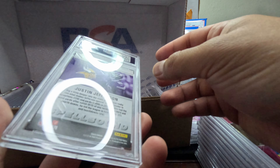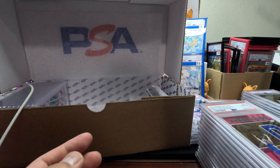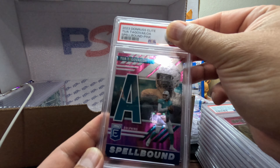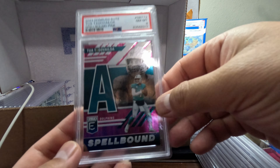These 2023 are hard to get a good grade. We got Tua Tagovailoa Spellbound Pink — we have a Mint 8. Yeah, these are hard — 2023 are hard to grade.